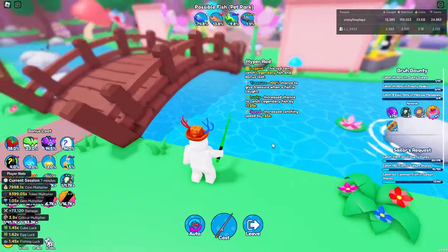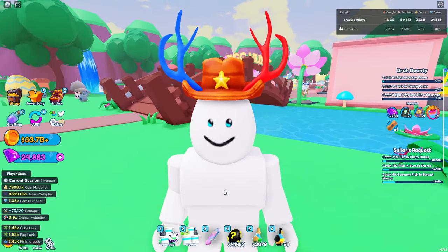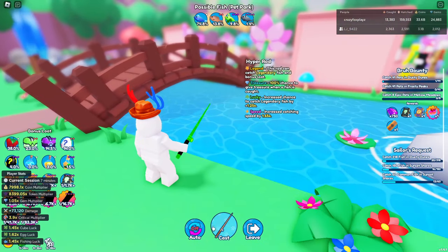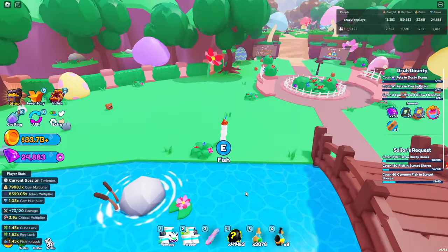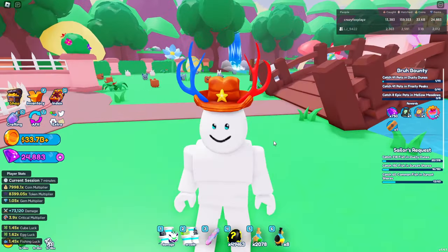Now we'll move on to fishing. This depends on your rod — assume you have the hyper rod, since it's not that hard to get. The hyper rod fishes every 2.5 seconds, meaning a chocolate egg every 2.5 seconds, making it double the speed of catching. For 250 chocolate eggs it will take you only 10 minutes.